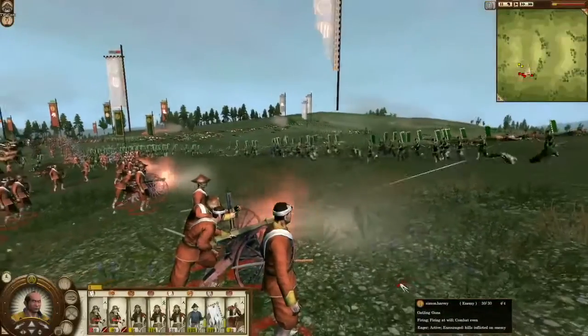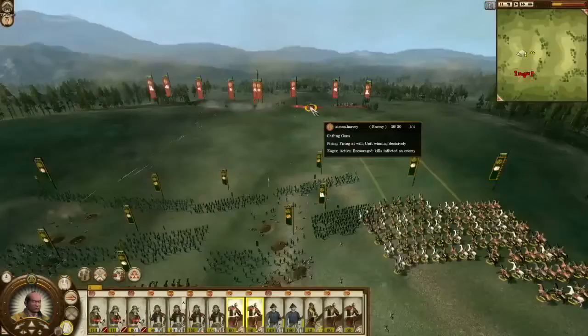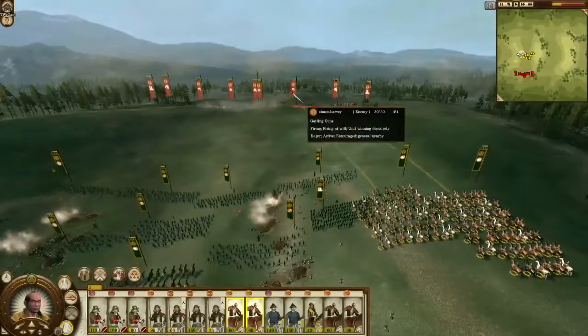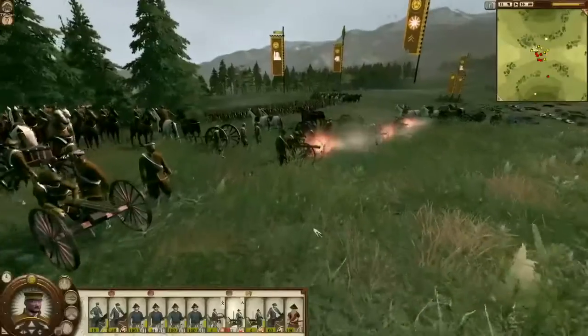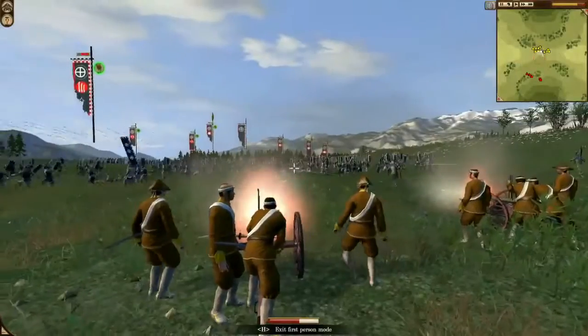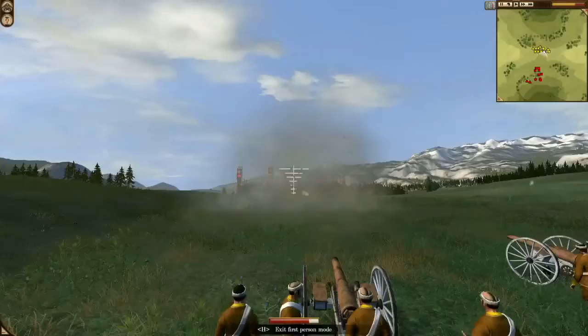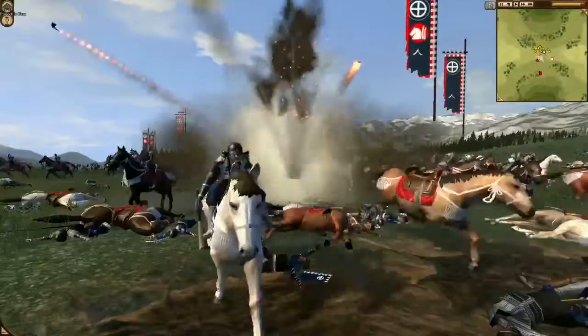Modern ranged units include the Gatling gun and the Behemoth Armstrong gun, directly controllable in the new third-person mode. You can hit a hotkey and drop down to third-person mode on cannons and Gatling guns, which enables you to have direct control over the weapon. You actually follow the cannonball along the battlefield until it hits its target. The downside is that it means you're not really paying attention to the rest of the battlefield, so it can be quite dangerously distracting.